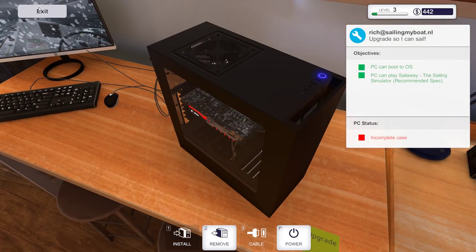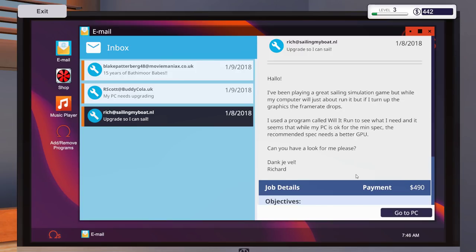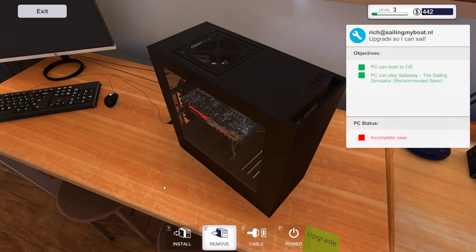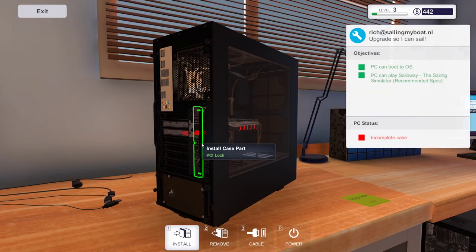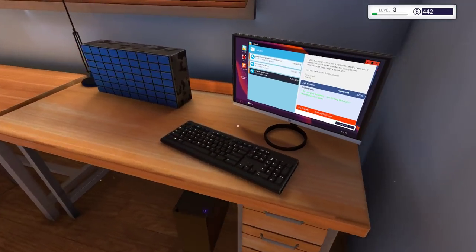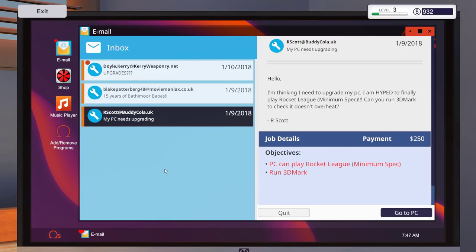Let's get our money - wait, it says 'incomplete case'. Oh yeah, I forgot the cover lock. Good thing I didn't sell it. There it is - I'm not familiar with that setup but there we go. Now leave it by the door. 490 bucks - that's actually a lot! And we got a bit from selling the old video card. 932 total - beautiful!